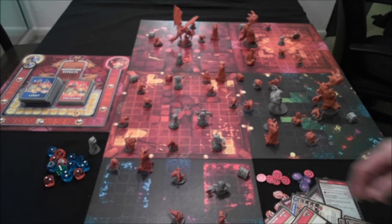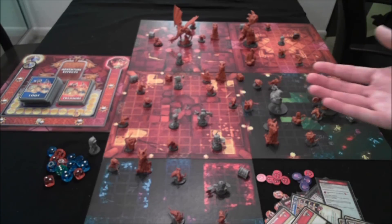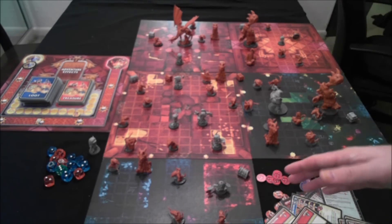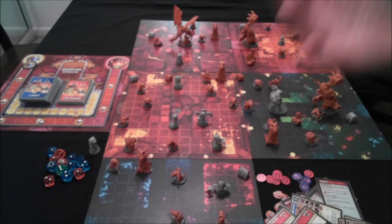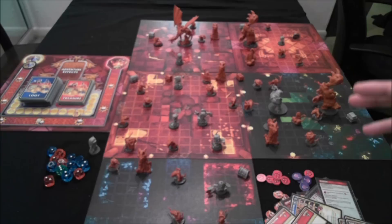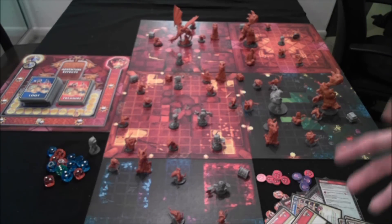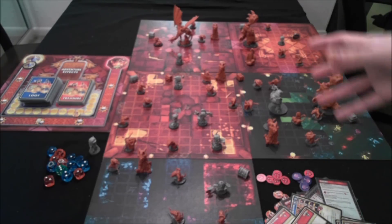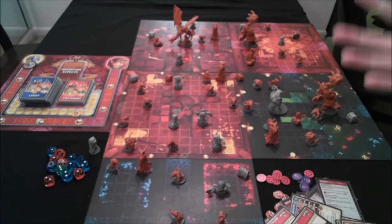The boss has greatly improved stats, and if you haven't destroyed the spawn points before she arrives, she's even more powerful — getting extra activations and dealing more damage. The heroes' main goal is to destroy the spawn points as fast as possible, then lure out and defeat the boss. Doing it in that order is much better. That's a fast overview — it's a miniature skirmish game, semi-cooperative, with heroes working together against the Console player.